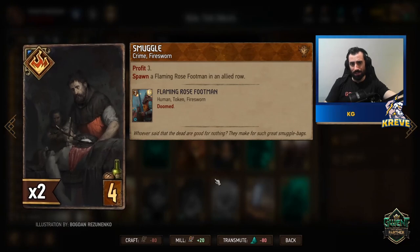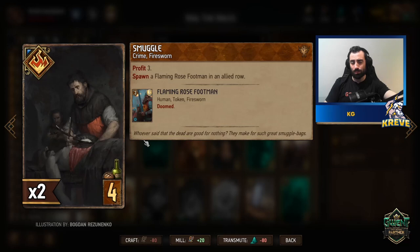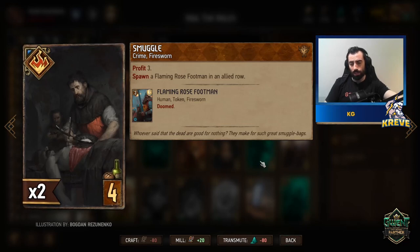Smuggle is in the deck — it gives us Profit 3 and lets us spawn a unit. It makes the deck flexible. If your opponent passes and you need to throw a card out with some points, Smuggle is nice for that. You can play it in a long round three to get some coin carry-over and get a unit on the board, or use it to generate coin value when you need more coins for Freak Show or similar.